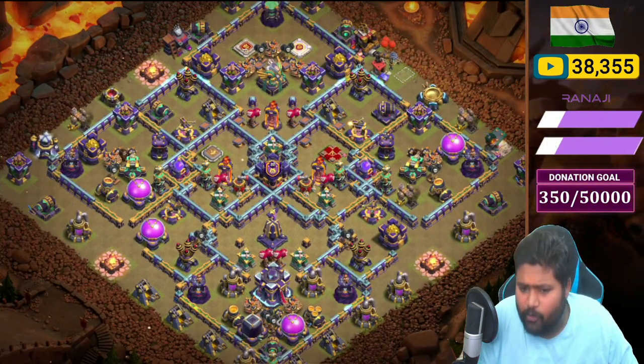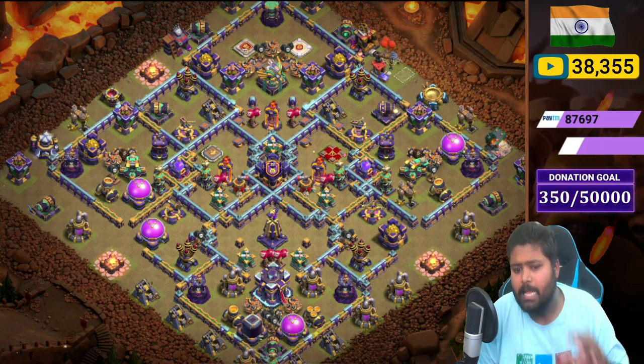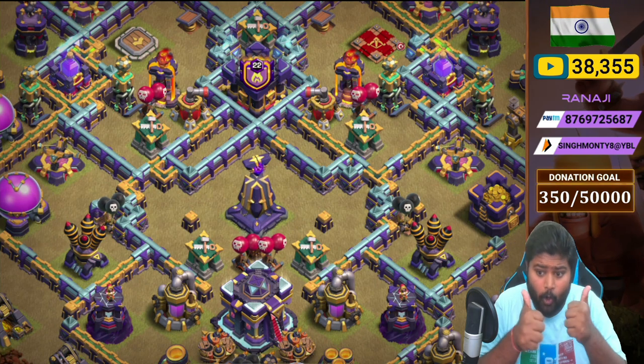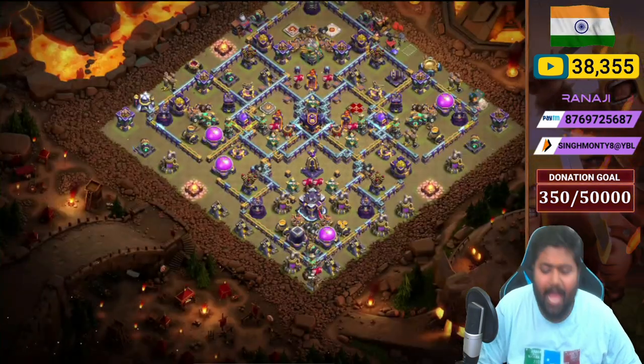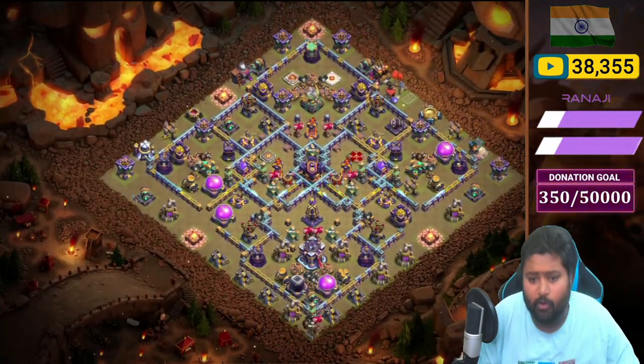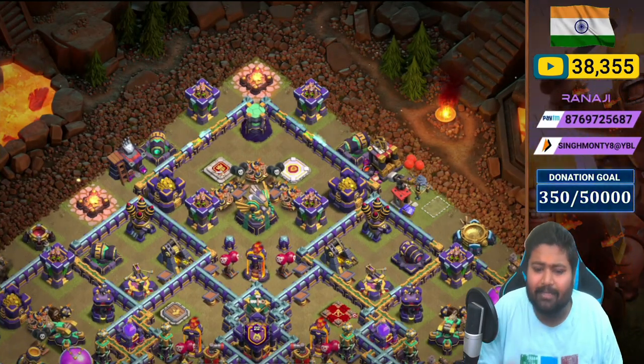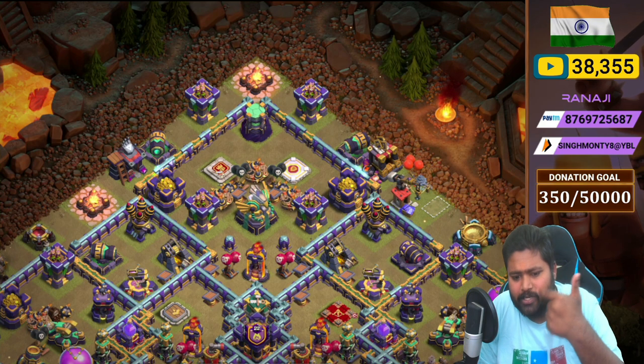It's kind of an anti-Jab Titan base because there's no spell tower value — you can only deploy spells on the Monolith, so you won't hit any Spell Tower. It's definitely anti-Jab Titan. Also check out the 12 o'clock compartment: we placed Eagle Artillery, two Archer Towers with Grand Warden, and a Multi Inferno.